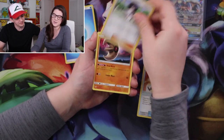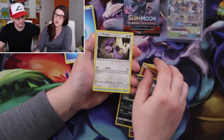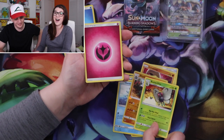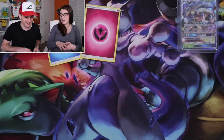Pack seven: Wishiwashi, Wimpod, Lunatone, Cutiefly, Riolu, Alolan Grimer, Noibat, Horsea, Rhydon, Butterfree — and it's a fairy energy! Uh-oh, it's a tie again. It's all up to this last pack.